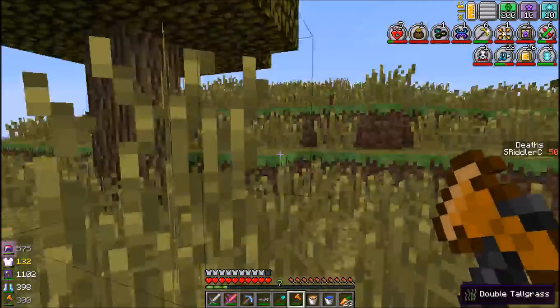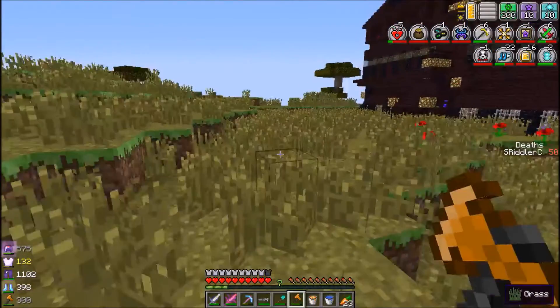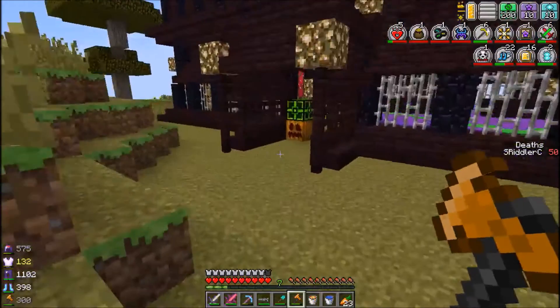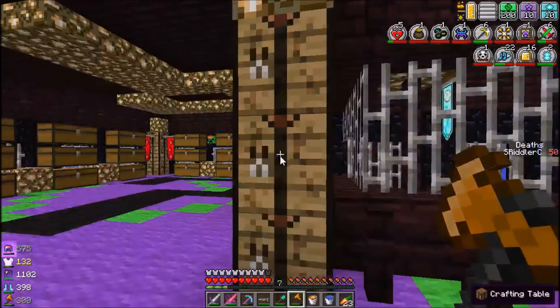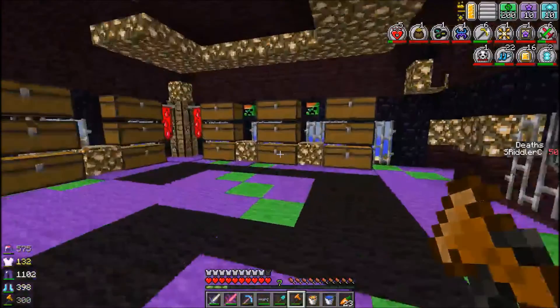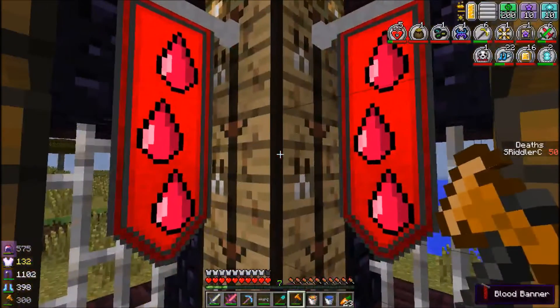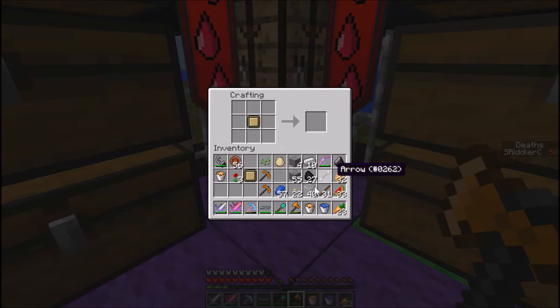Alright, so we got the things for that. Let's make the first minion — it's a little dragon minion, it's going to be awesome. So first we need lapis. I need the red dye first, so let's do that.